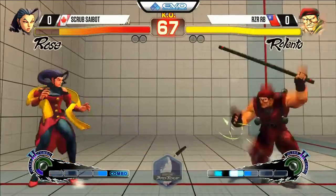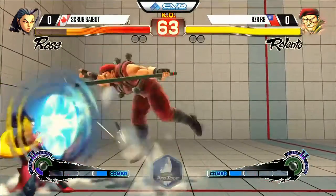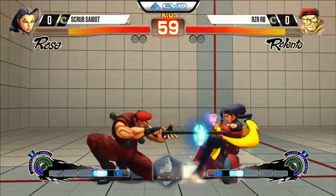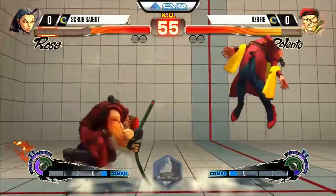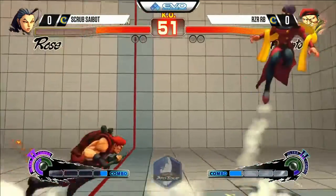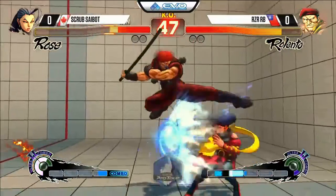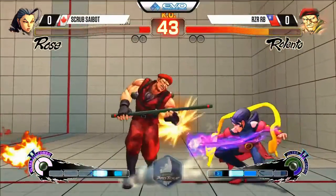RB right now doing a great job at the start - he is definitely exacting his will more than Scrub Saibot is. We saw that from Dogura as well: that regular knife into the EX knife sequence, a really nice sequence. This is his Nemo combo - very very safe attack sequences coming out from RB, putting himself at just the tip of his button so even if they trade, usually not too much is gonna happen off of it.